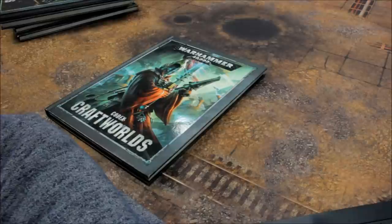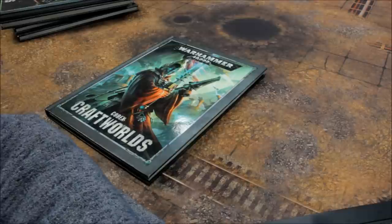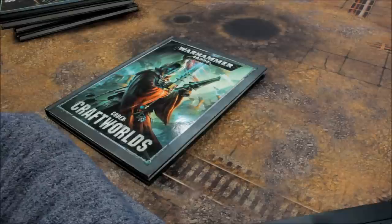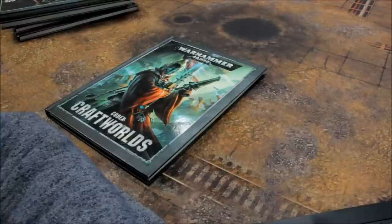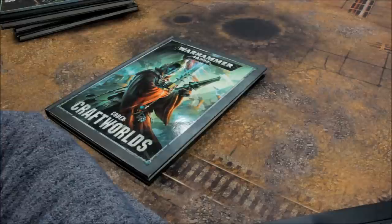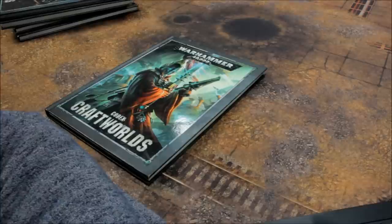Craftworld Eldar ranged weapons: Aldari Missile Launcher 20, Avenger Shuriken Catapult 0 (pair 5), Bright Lance 20, D Cannon 40, D Scythe 10, Death Spinner single 0 (pair 5), Doom Weaver 0, Dragon's Breath Flamer 10, Fire Pike 15, Flamer 5, Fusion Gun for Fire Dragons 0 (other models 10), Fusion Pistol 0, Hawk's Talon 20 (single 5), Heavy D Scythe 0, Heavy Wraith Cannon 50, Laz Blaster 0, Laser Lance on Autarch Skyrunner 5 (other models 0), Scatter Laser 10, Shuriken Cannon — Dark Reaper Exarch 0 (other models 10), Shuriken Catapult 0, Shuriken Pistol 0.